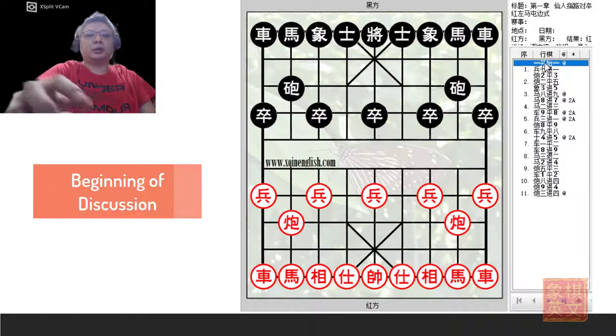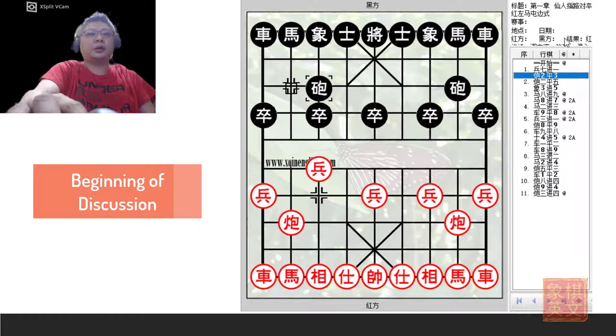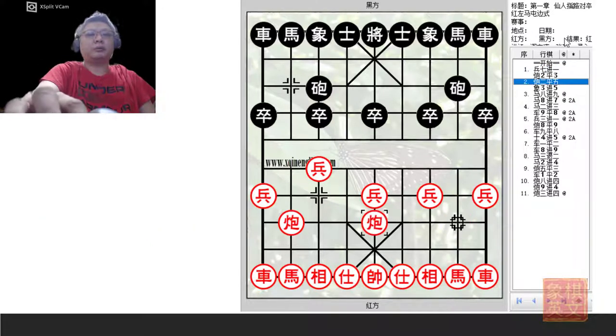This will be the fifth board. The pawn opening — the Thundering Cannon — and Red will choose to attack with the central cannon again. Red will counter with the right elephant.